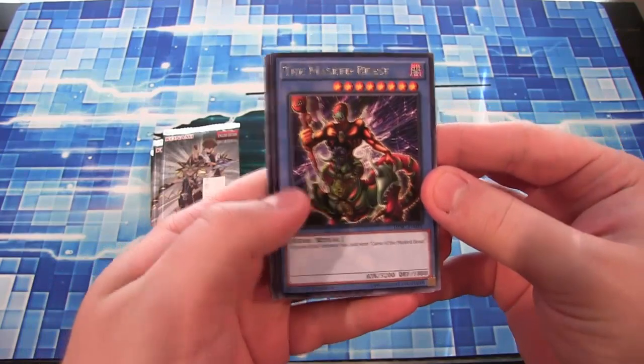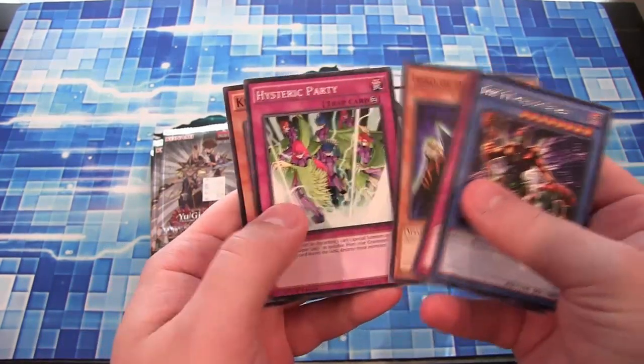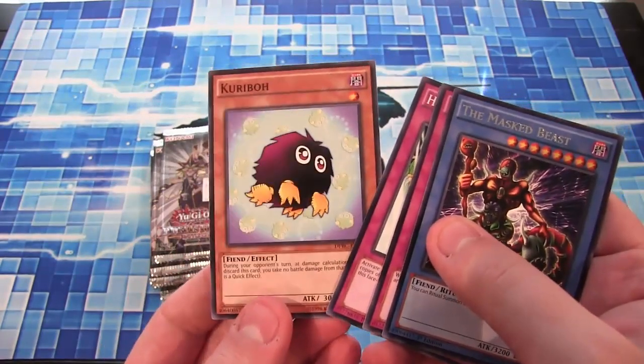First off we have the Masked Beast. It's been a while since I've seen this card. Aveline Catastrophe, Lord of D — not bad. And Kribo. I'm glad they went with that artwork of Kribo, it's kind of a cool one.